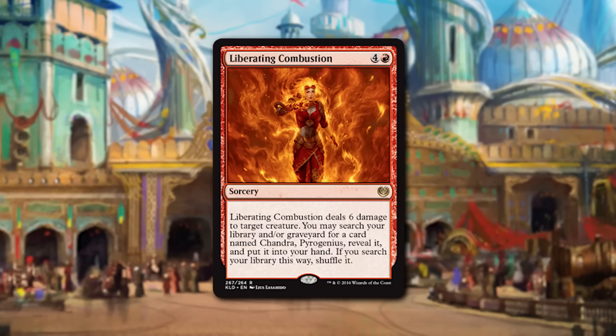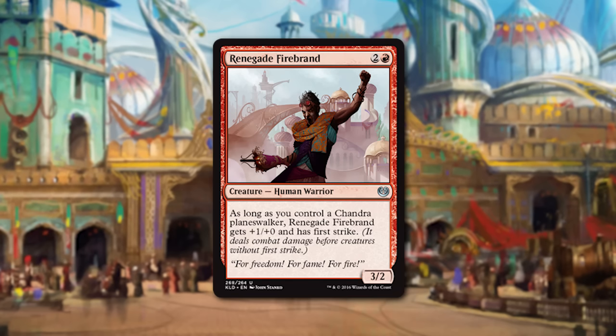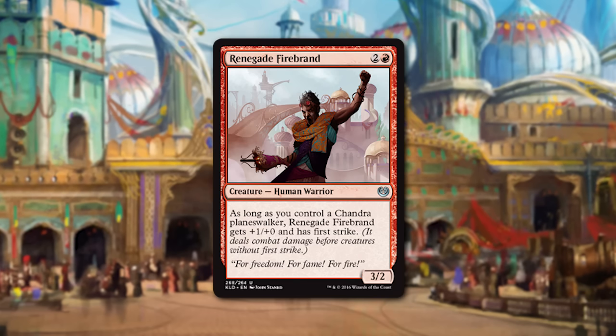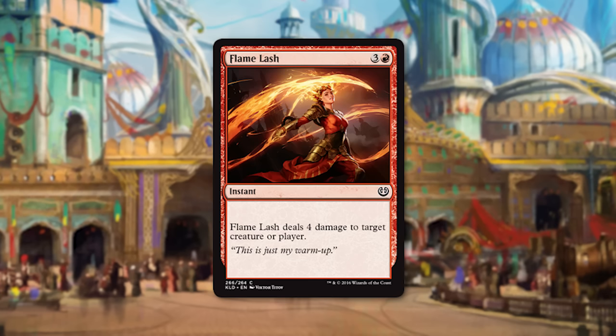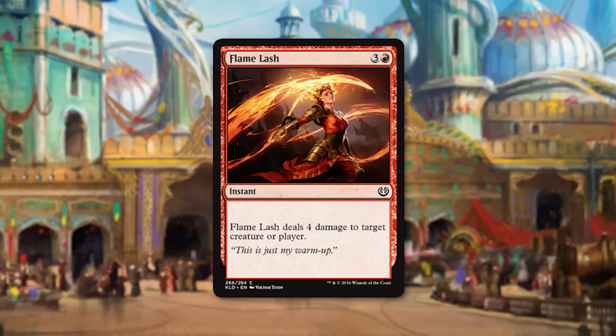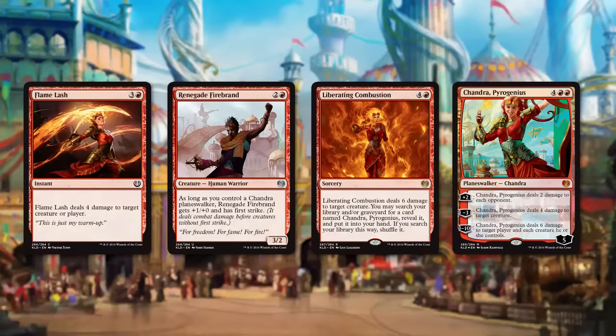The second Chandra-specific card is Renegade Firebrand, a 3/2 for three — not that exciting on its own — but if you control a Chandra Planeswalker, it gets +1/+0 and first strike, making it a 4/2 first striker: a great attacker and good blocker for only three mana. And Flame Lash, while not exactly Chandra-specific, has Chandra art and the burny Chandra flavor — a fairly powerful removal slash burn spell at four mana, instant speed, dealing four damage to a creature or player.